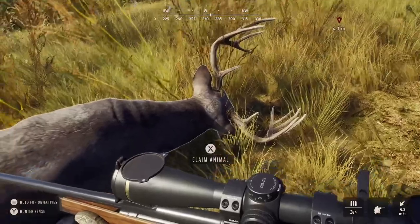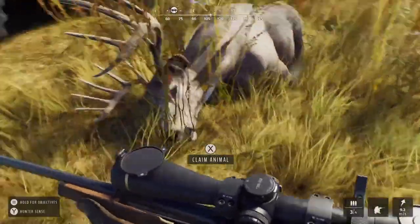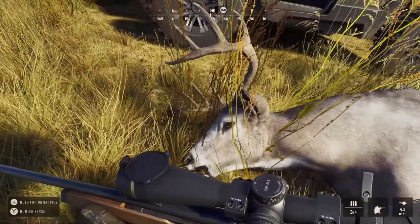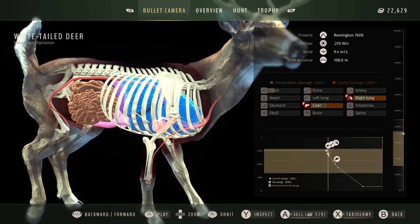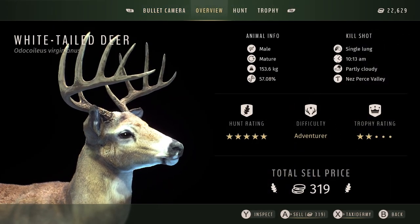By assessing both herds I decided this whitetail was the animal to take. Something else that helped me make that decision was that the mule deer all looked to have pretty even antlers, whereas this whitetail — as well as being really old, which you can see by the colour of his coat — also has uneven antlers. So this was the animal I selected while assessing both groups.